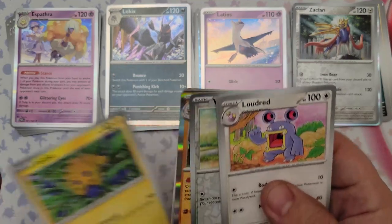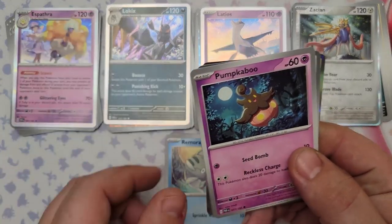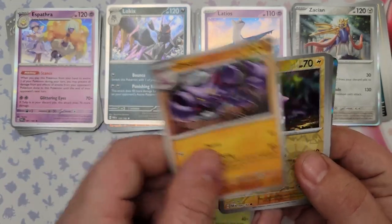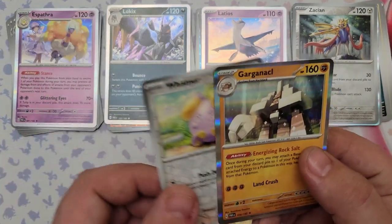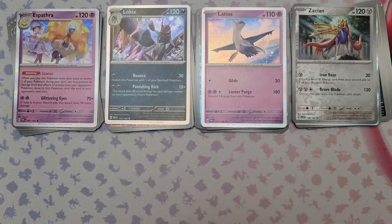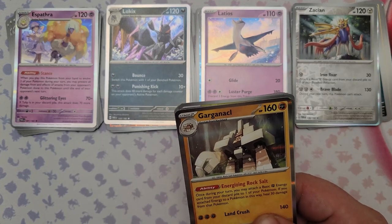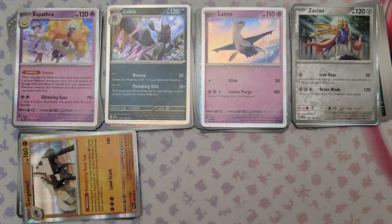Pack 17: Joltik, Loudred, Remoraid, Pumpkaboo, Medical Energy, Steenee, Gliscor, reverse foil Toxel, reverse foil Whimsicott, and the rare is Garganacl. I keep calling it Garganacle — it's Garganacl. One of the most commonly mispronounced Pokemon. We talked about this one already — I had the alternate art form and the reverse foil, so I've got like three forms of this card now. Might have to run it in a deck.